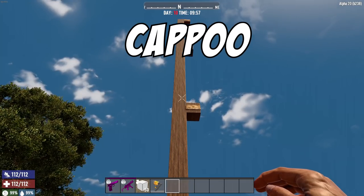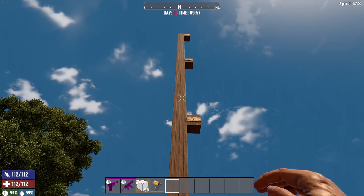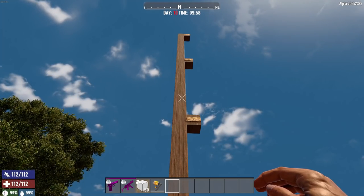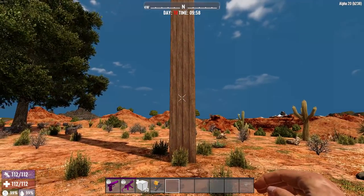Hello everyone, my name is Cap and welcome back to the channel. Another Seven Days to Die video here in Alpha 20, and today we're going to be testing fall damage. I typically do one of these every time a new alpha comes out into stable, and this is to help you guys figure out your character and how high they can fall before they start taking any kind of damage.